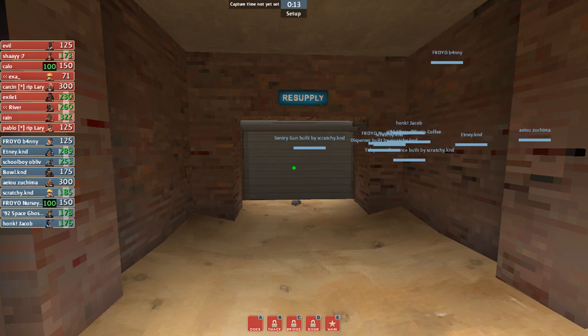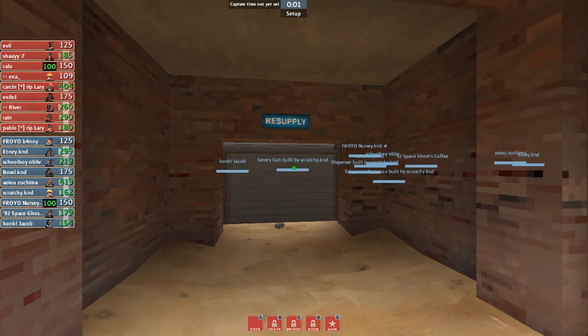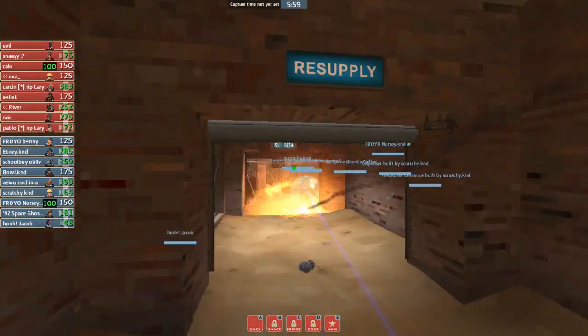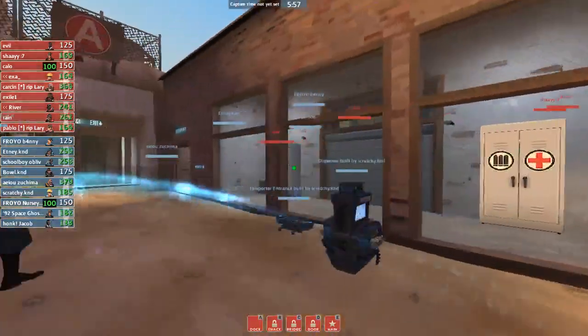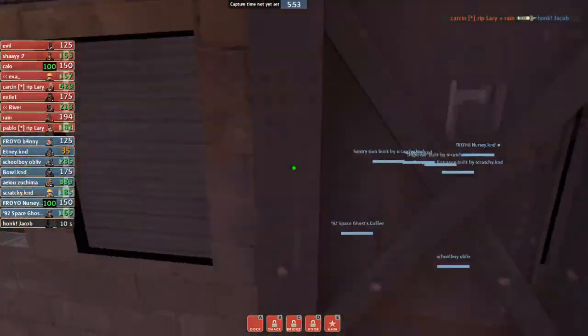So the score is 1 on Steel — it all goes down to this. If Rewind, which is currently on red, win this, they take the first set of Grand Finals. And if we win, we will be taking this map and the maps will be 1-1, because Rewind is currently up one map right now. Nothing too special — defenses are standard, offenses are standard.